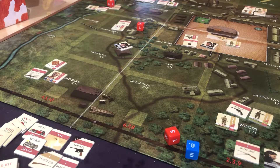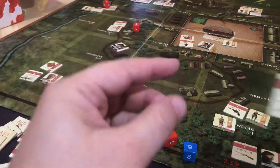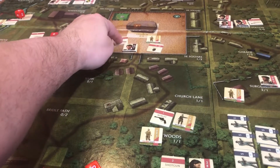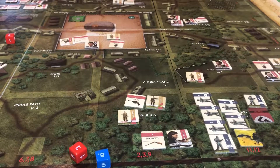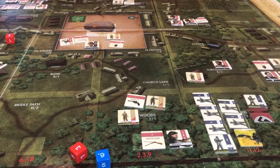Next is the equipment phase. We grab an equipment token — a shotgun. That is good. We're going to give that shotgun to the women's team. They can have three weapons, but right now I don't have three to give them. Some of the luck is changing.